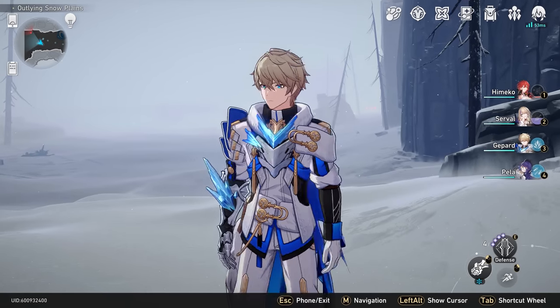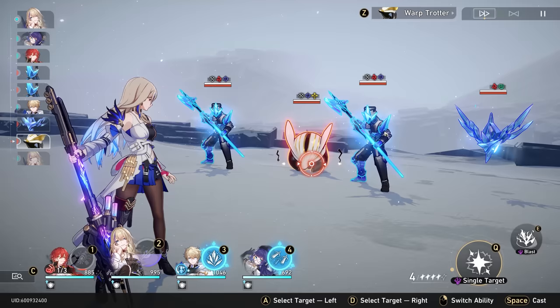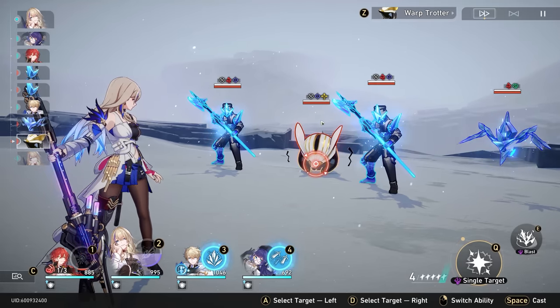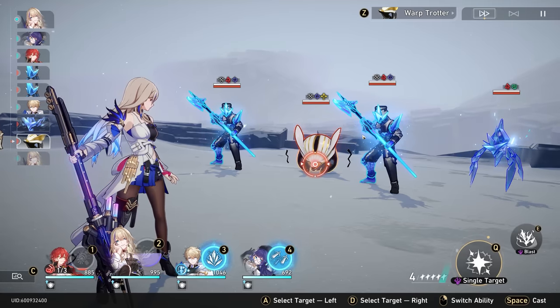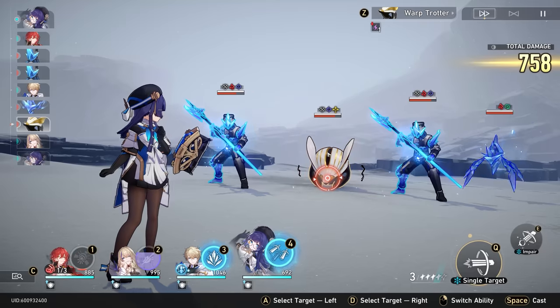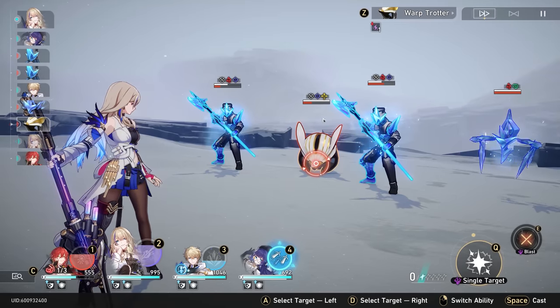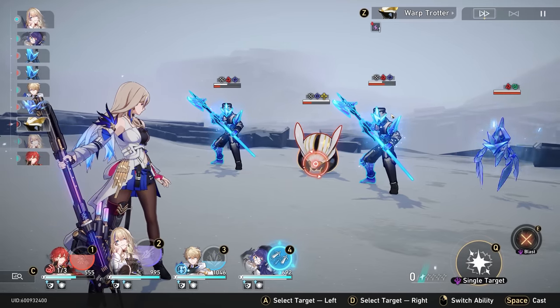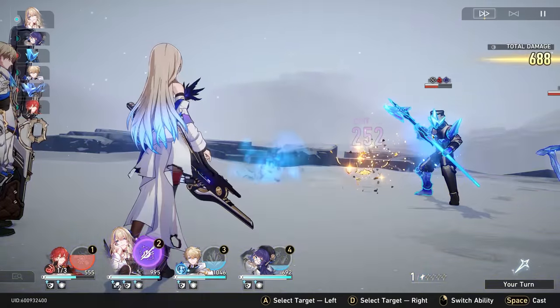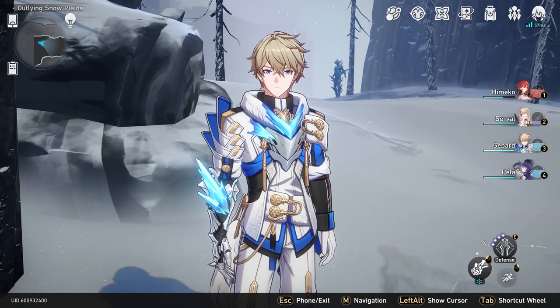Number two: Warp Trotters. These can be found all throughout the map. When you interact with one it's immediately going to start running away, so you have to kill it very quickly — you only have two turns before it escapes. Focus all of your attacks on it and don't worry about other enemies. You can use ice units to freeze the Warp Trotter and delay its turn if needed. Once killed, it will drop a total of 60 Stellar Jade.